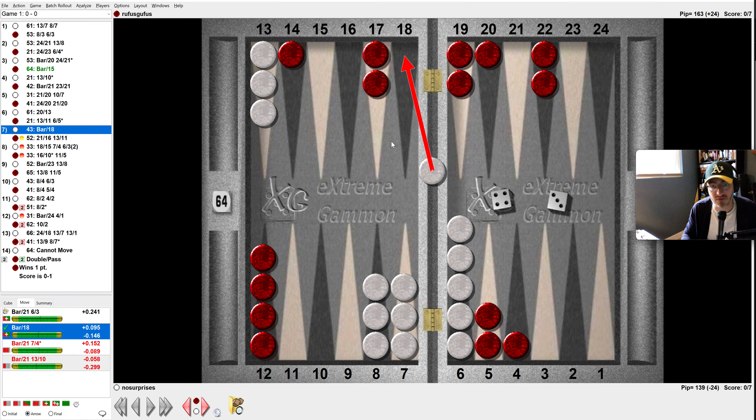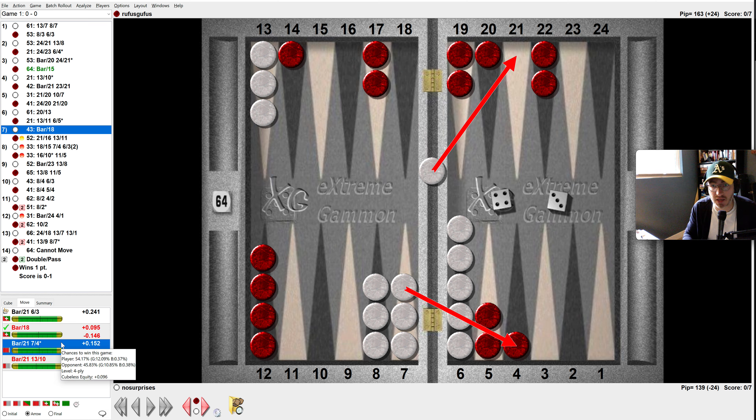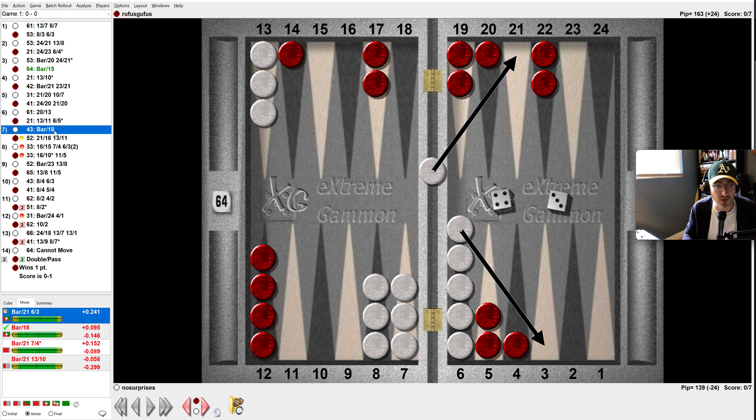Why, why, why? This gives more shots. I was thinking I'm up in the race, just try to go for it. But more shots — this would have been even better: just hitting it, staying back. If we don't jump over this blot, then we can hit the blot, making it more sketchy for red to fall even further behind in the race. But that's a tricky one. This is what we should have done — up in the race, don't want to risk anything.